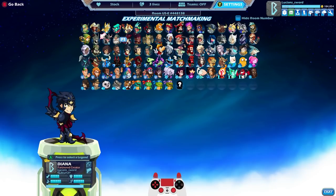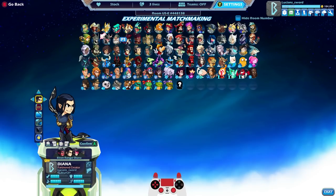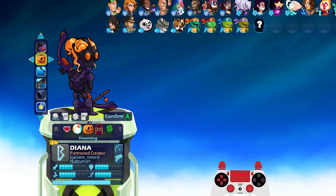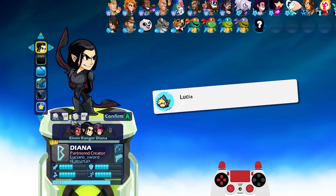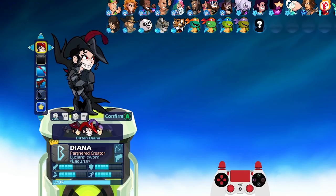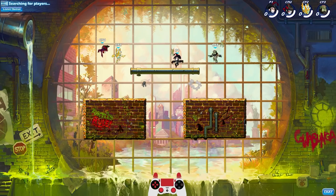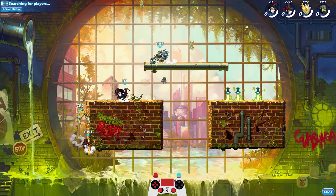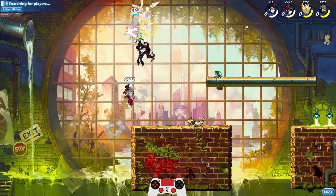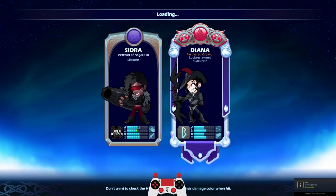All right, we're going to do at least one more game. There are so many good Diana skins that honestly it's hard to choose. Let's go black colors on the last one — I think we'll go Bitten Diana. This one you don't see too often because it's the Brawlhalla Halloween skin — you can only get this skin during Halloween time, which is like end of October.